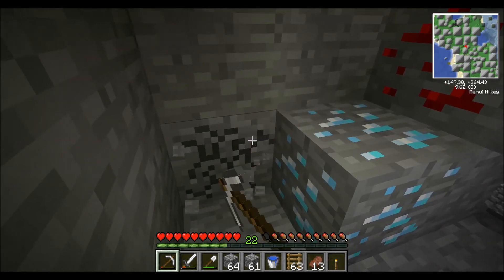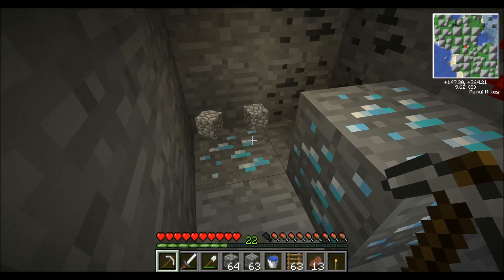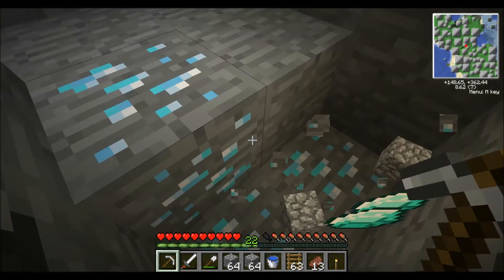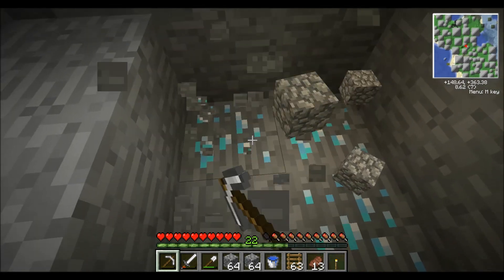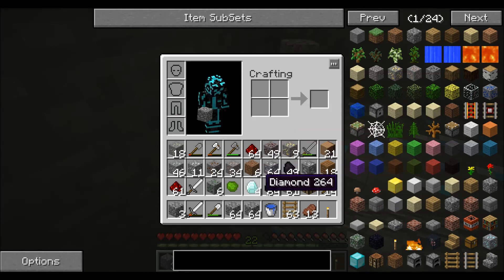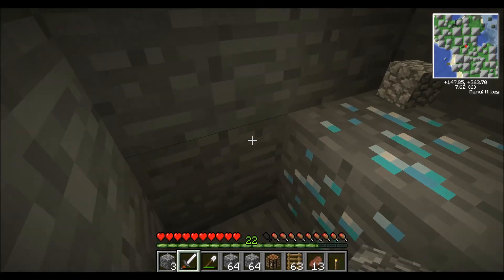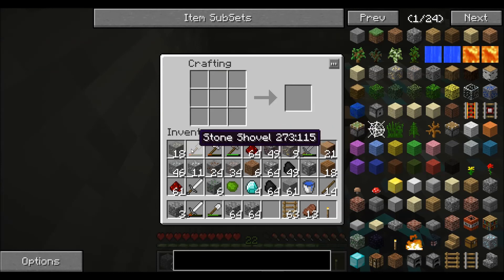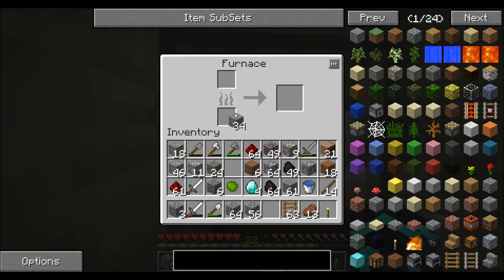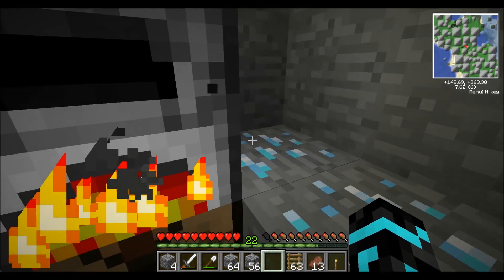We have diamond. And my pick's going to break before I can get it — please. Oh please don't break, pick. Please don't break. Oh my goodness. This pick. Oh, my heart. My heart. Cobble — we need... We'll do it right here. We're going to smelt us up some iron and we're going to make another pick right now, because I am not leaving these diamonds. Where'd my iron go? Not leaving these diamonds. Absolutely not.